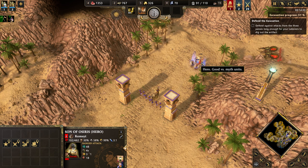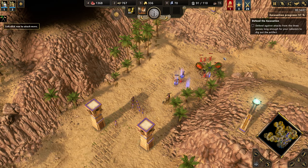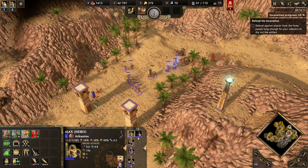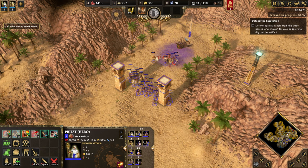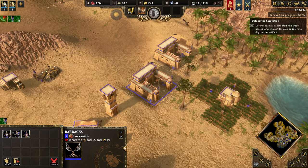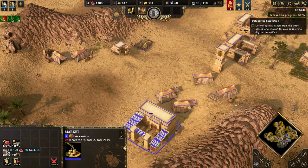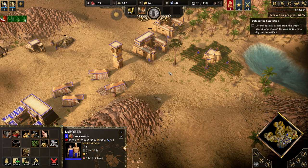Osiris! Go back — I should have killed him first and then moved in. Food is fine. Let's buy some gold at the market, sell food for gold — a little bit. Let's do this.